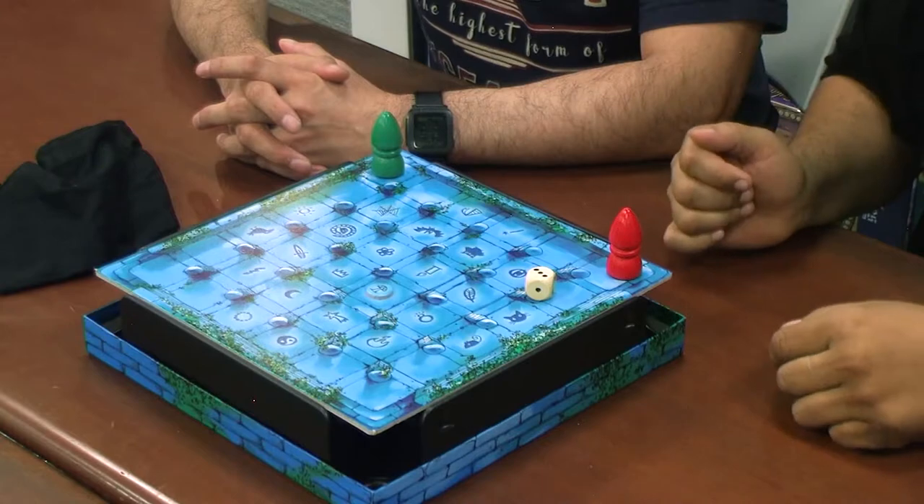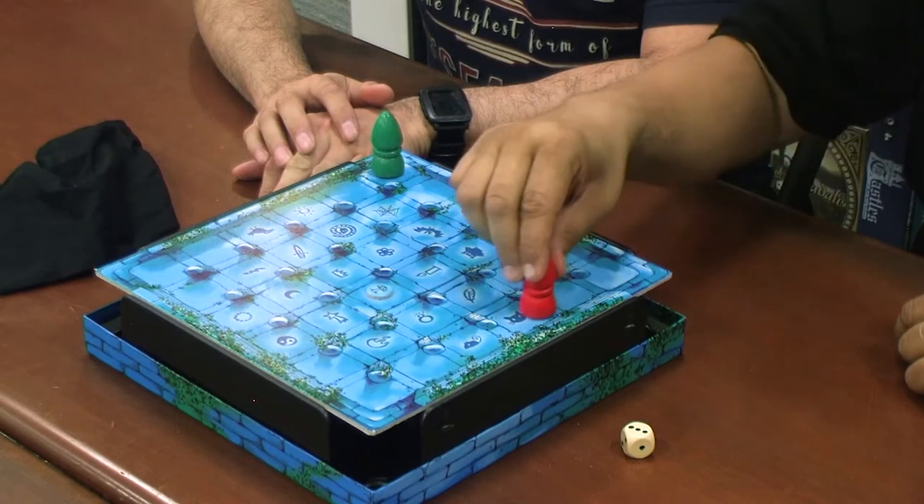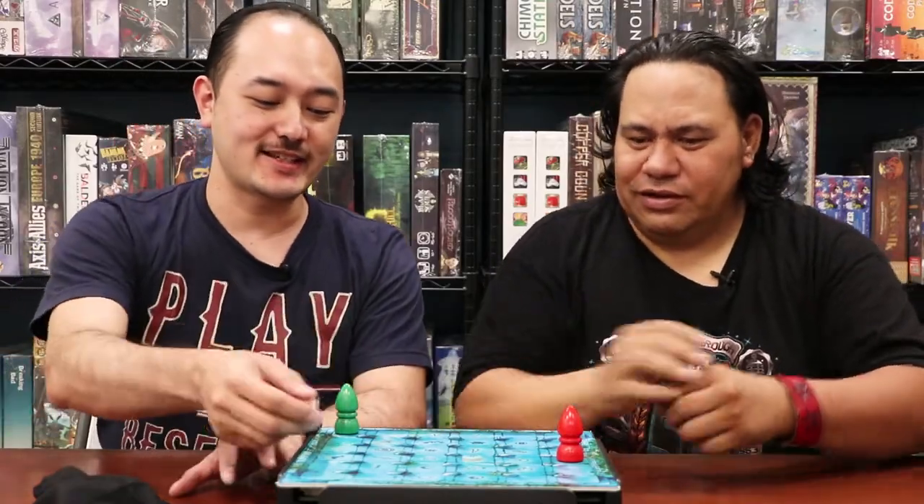So I roll and I go three spaces. You have to move orthogonally, not diagonally. Okay, so here we go. This is going to be a very easy game. Well, hopefully.